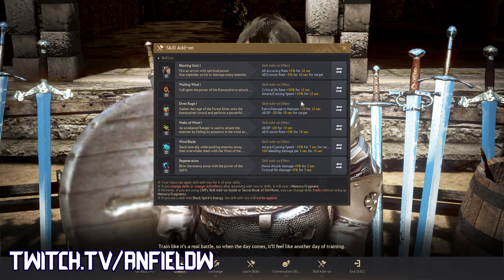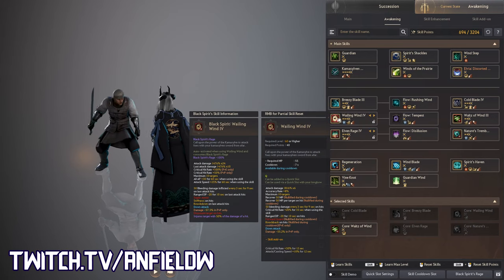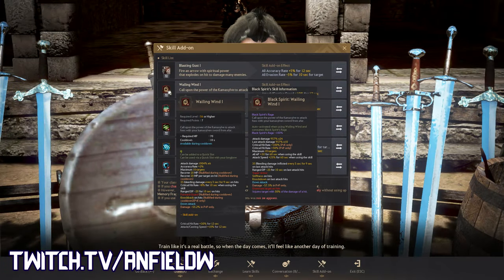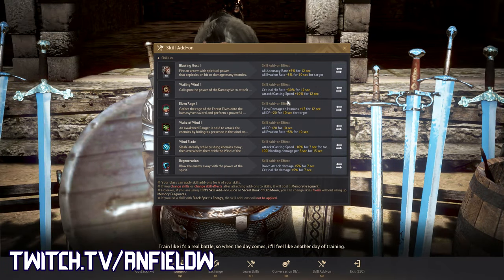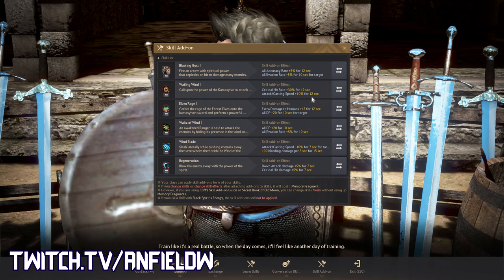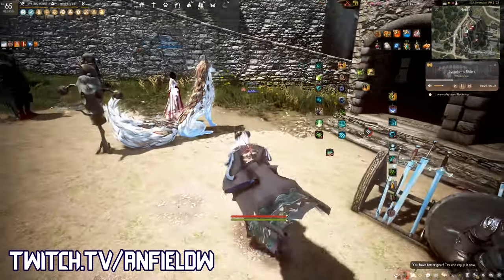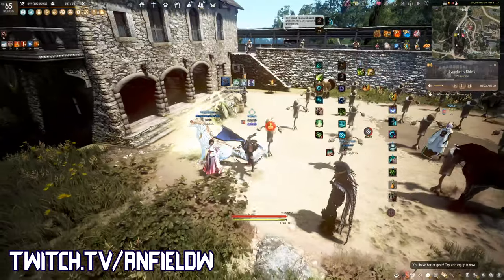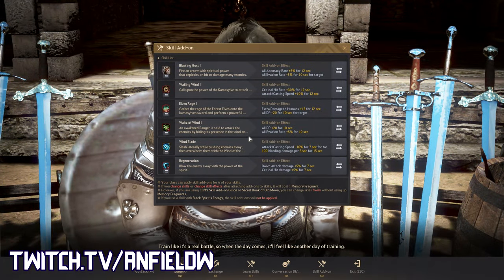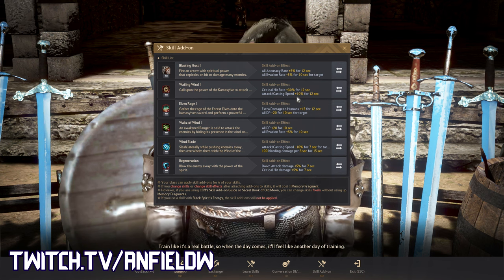Because Wailing Wind has a relatively low cooldown — about 7 seconds — you can keep that attack speed buff up. It's one of the few skills you might throw out there quickly when fighting somebody, before you've even started the full combo sequence. Getting these extra bonuses before you've fully engaged is quite nice.